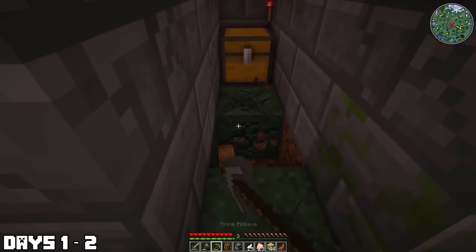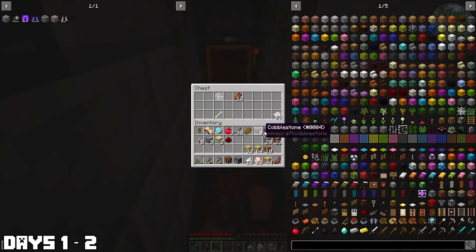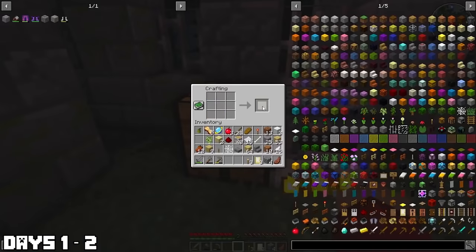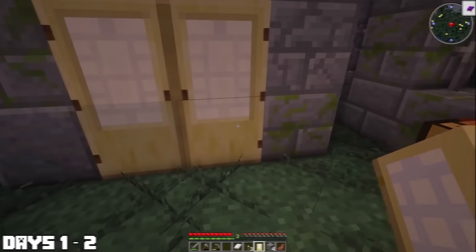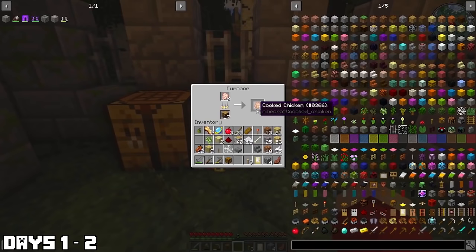Then I found a grave. Yeah, a grave. Inside it I found paper — not a dead man, just some paper. I decided to make this my shelter for the first night. It was day one and I had a grave as a home. Super weird. We decided to get some rest and head on into day two.